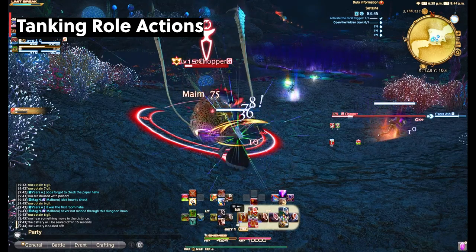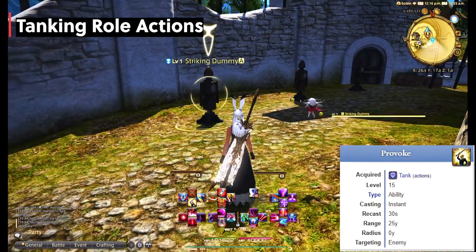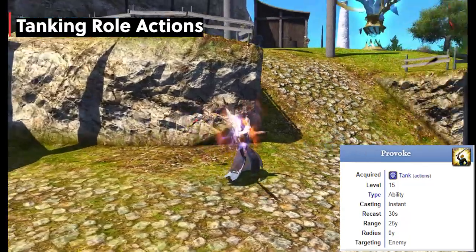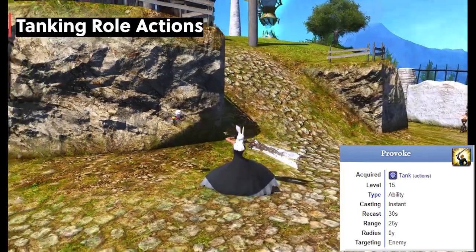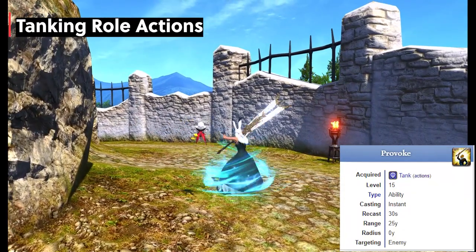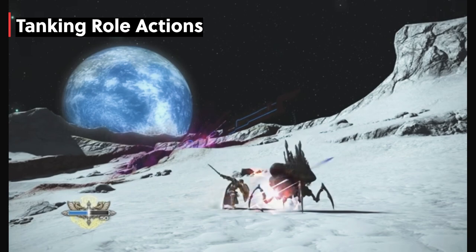Provoke places yourself at the top of the enmity list for one enemy with a recast timer of 30 seconds. The huge piece of advice here is that this is not meant to be part of the rotation. Many players who come from other MMOs use this as part of the rotation to hold aggro, but this is not necessary in Final Fantasy 14 since we have a tank stance — as long as you're hitting your enemy, you should be at the top of the aggro list. This is super useful for ranged enemies you don't want to run to, or any enemy just out of range. Also, it does not affect your GCD cooldown, so you can use it while still using your GCD combos.